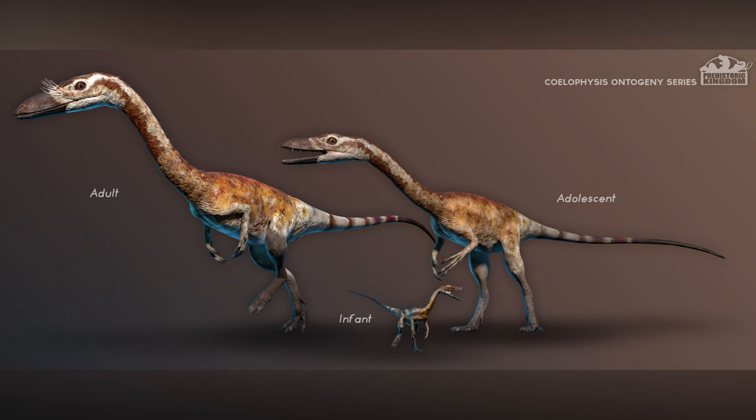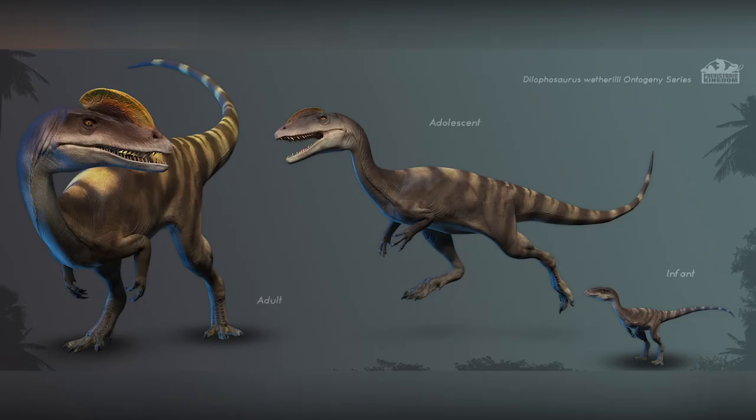Coelophysis — not one of my favourite dinosaurs to be honest. You can see the difference between the three models. I don't know what's going on with the adult — it looks like it's got weird eyelashes or feathers around the eye. I'm really curious to find out because there's nothing like that on the other models. I'm just not a fan of the Coelophysis, though I might be when we get them in game.